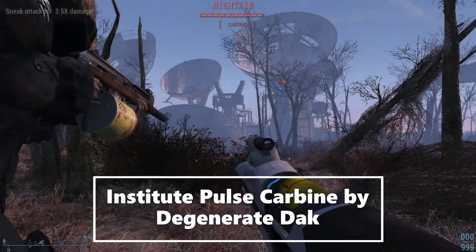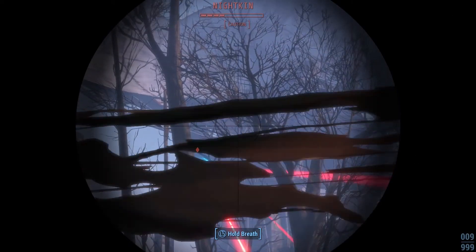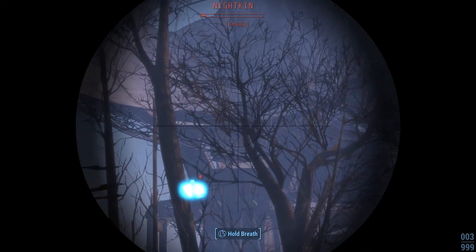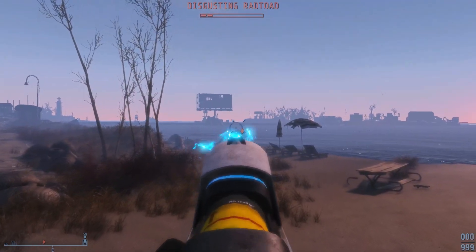First up we got the Degenerate Dak Institute Pulse Carbine. It has brand new models and textures, but it does use vanilla animations for the reload. It has the following attachments: 10 receivers, 4 stocks, 8 barrels, and 11 scopes.